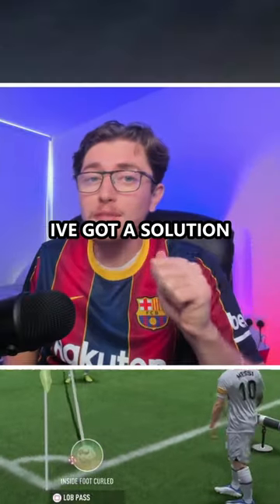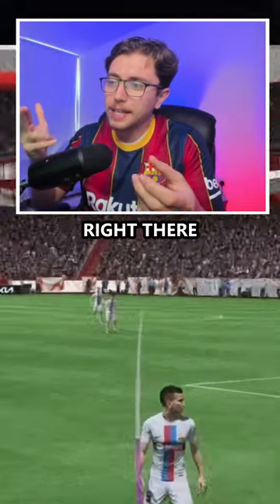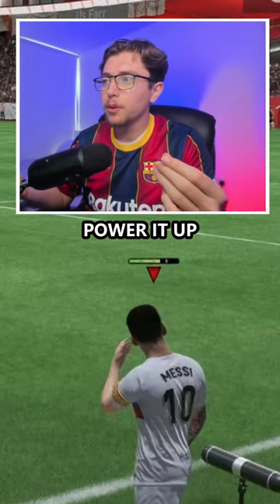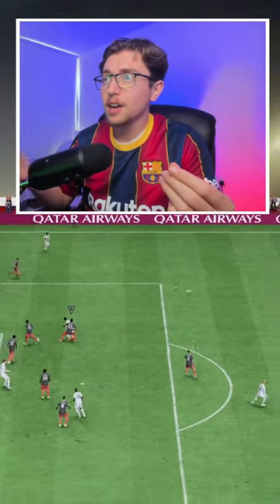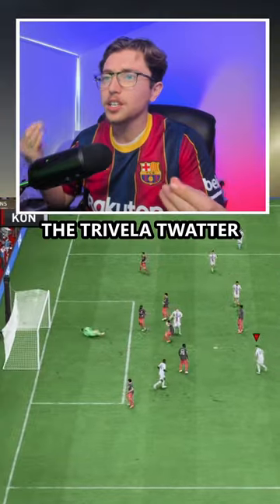If you can't score FIFA 23 corners, I've got a solution for you. So you've got the corner — you want to aim for that player right there. Switch the caster on the ball to inside foot low, power it up so you fizz it into his feet, fast time pass across the box, and load up the Traveller Twatter top bins.